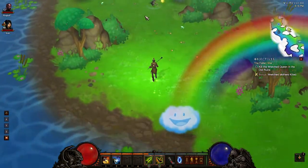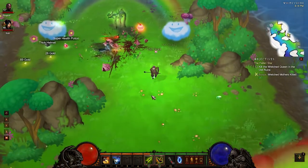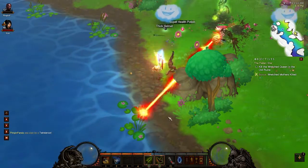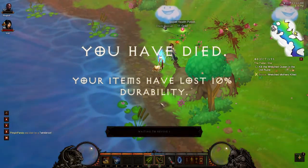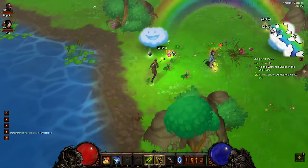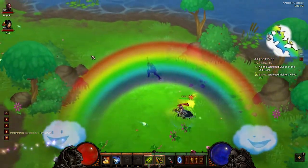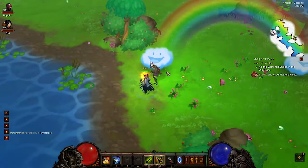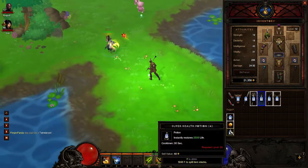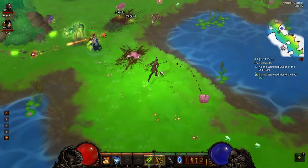I'm basically just picking up loot and watching you kill things, because you are level 48 and I'm low level. I'm not really doing most of the killing — I'm just kind of running around with my Hydra. Except when you die, then I whip out the laser. I'm also getting pages of jewelcrafting and blacksmithing to drop. I think I got one last time we came in here.